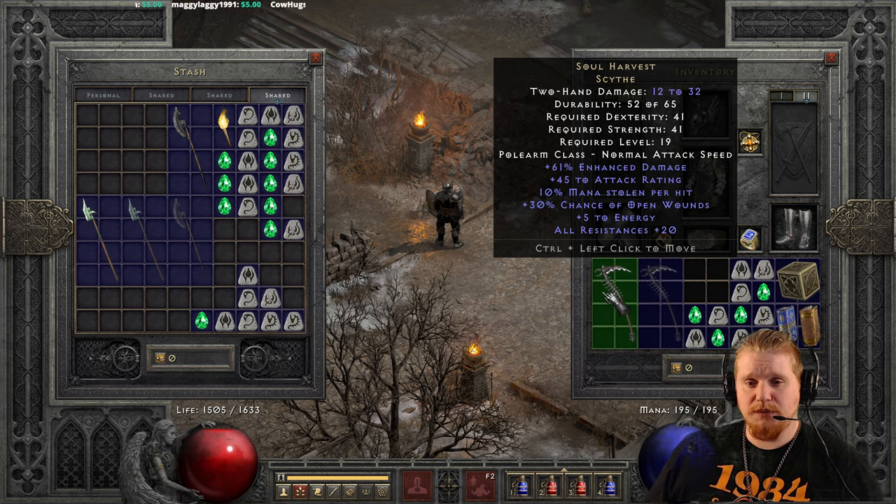We also have level 19, which is literally mid-Act 2. Usually you hit 19 somewhere around the time you get to Arcane Sanctuary, maybe Canyon of Magi, depending on how fast you're going and whether you're skipping over stuff or not. So you're still pretty much in Act 2 when you get your hands on this.